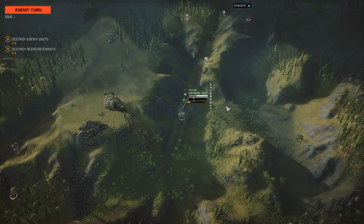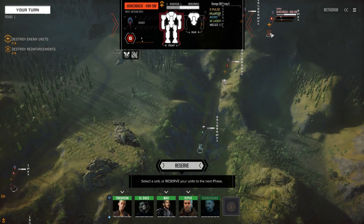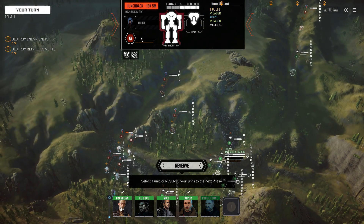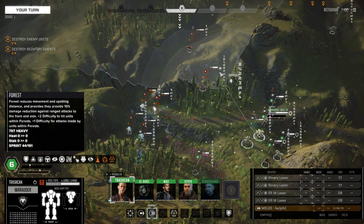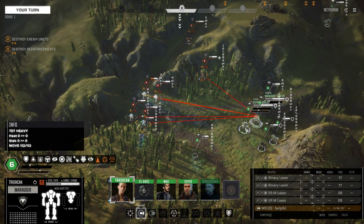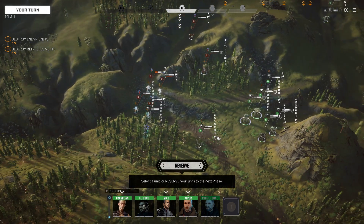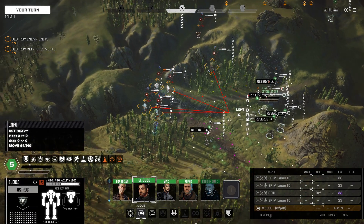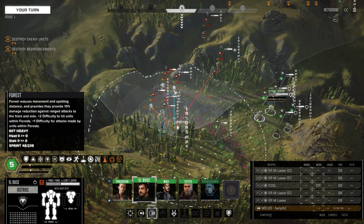Looks like an autocannon shell finding its way home into this Centurion — it's taking a bit of a beating. Is that a Hunchback? Yeah, 5M standard configuration. We got lucky on that, I suppose. On the other hand, it means we don't get a very nice salvage from it, which is not what I was hoping for. I think it's just us left now, so let's go ahead and get a little bit creative here.